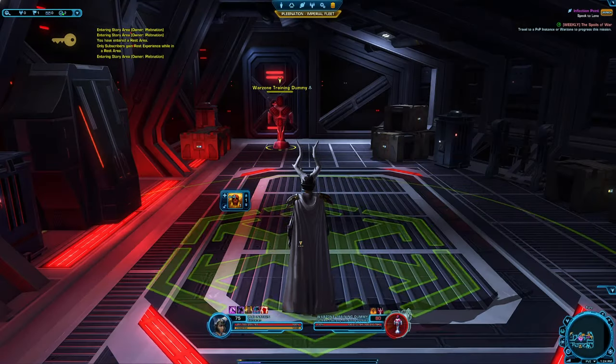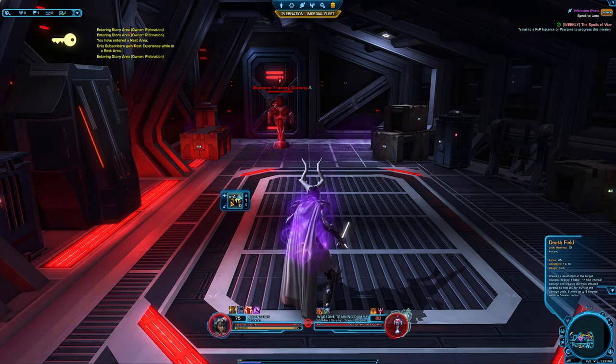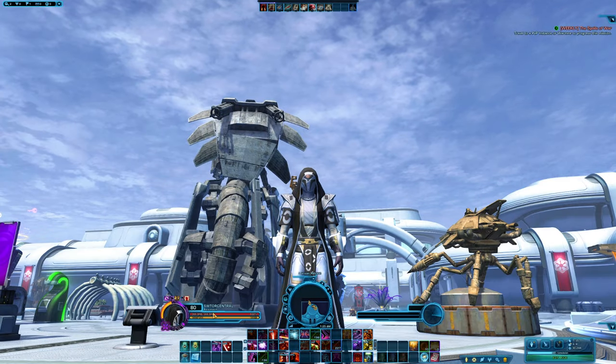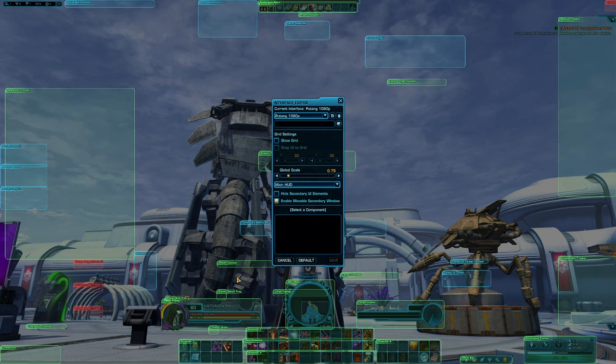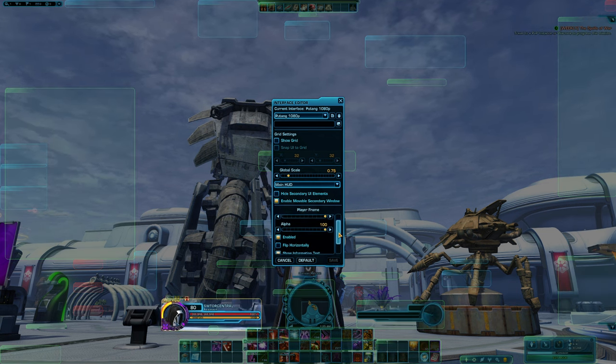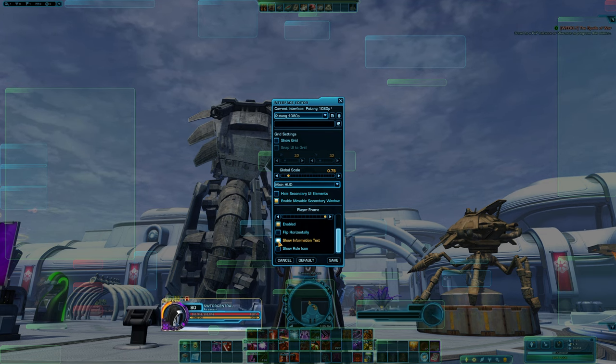You can double tap your AOE ability to automatically place it on your target. To have your health show up as a number and percentage, simply navigate to your interface editor, highlight your player frame, scroll down in the additional options and click on show information text — this will enable the overlay.